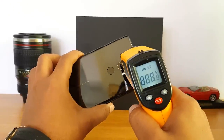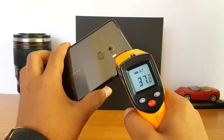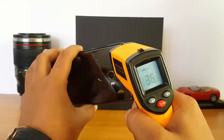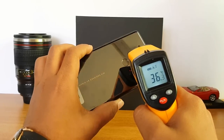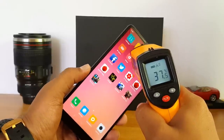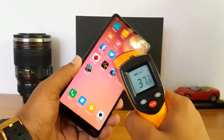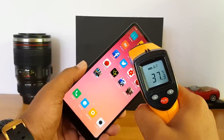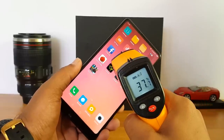We are done with two rounds of Asphalt 8. The temperature is around 37 degrees on the rear panel and on the edges as well — 37 degrees maximum. The display is around 37 to 38 degrees, closer to 38.2 degrees. Not much heating happening after two rounds of Asphalt 8; pretty good temperature control on this device.